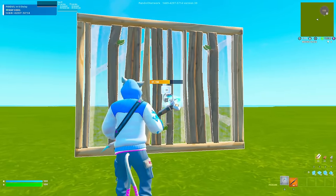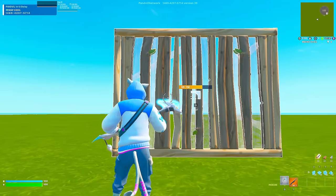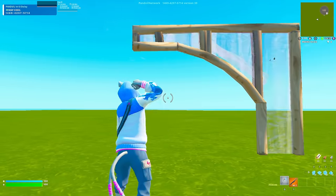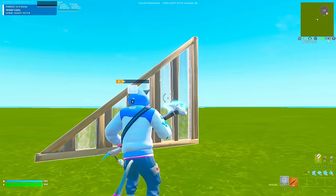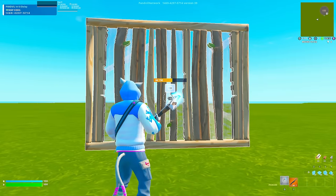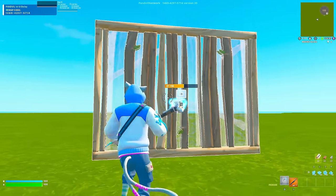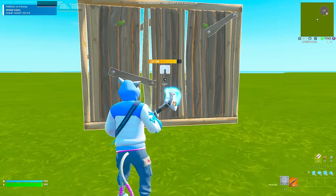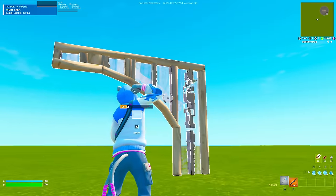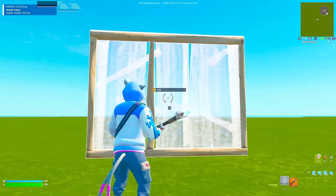If I want to edit a window in the middle, I just look there — but this is where it gets limited. If I want a specific window shape that I could do without Simple Edit, I can't always get it. It edits based on where your crosshair is, so if I go up here it thinks I want a top piece. You have to be precise with your crosshair placement, but it's still very easy. I can randomly click and make a window, put my crosshair down for a door, go up for the top piece, or hit a corner — I'm just tapping my edit bind once each time.